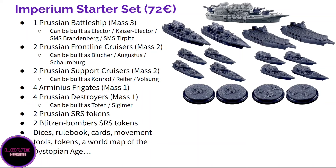For 72 euros you get quite a lot. Not only do you get quite a few miniatures, but you also get dice, the latest rulebook, cards — including valor cards that give points or super abilities — movement tools, tokens, and a map of the world. The flagship Prussian battleship is large and thick with quite a few build options. It is really the linchpin of all Prussian forces.